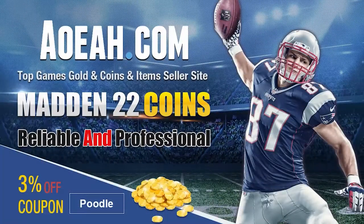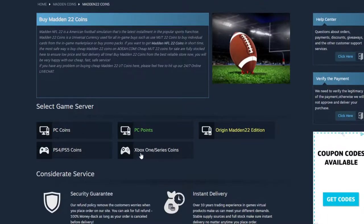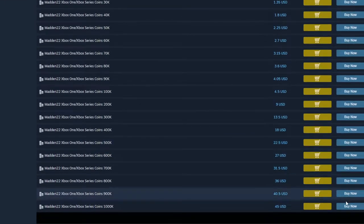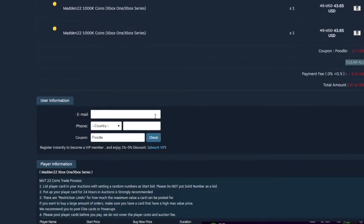If you guys are looking for the absolute cheapest coins on the internet right now, head on over to my sponsor aoeah.com. They've got the cheapest coins on the market — you can get a million for under 50 bucks. Save that money and make sure to always use code poodle at checkout to get your additional free percent off.